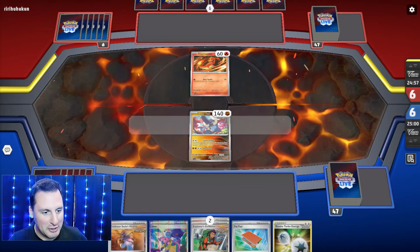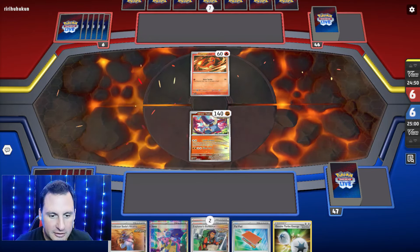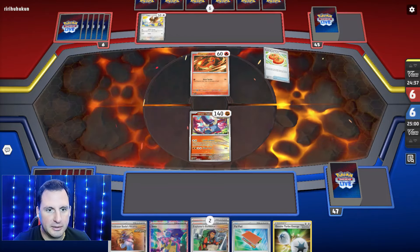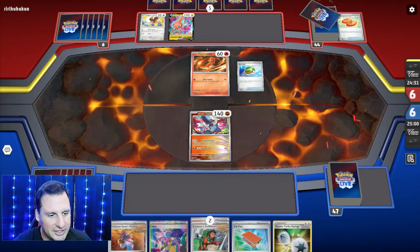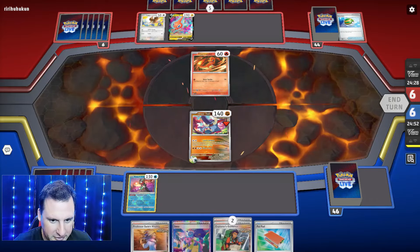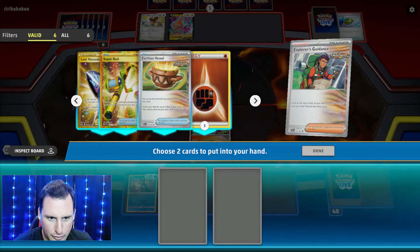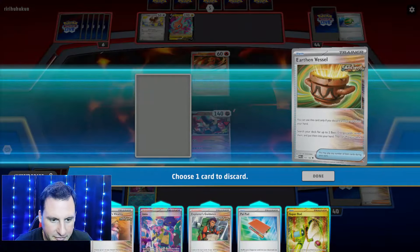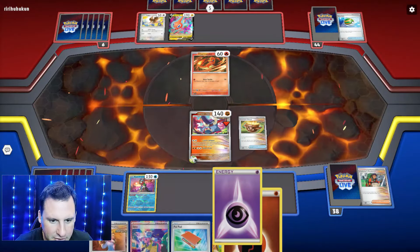Charizard again! We're going to try to mill all these. I do have a Double Turbo and Explorer's Guidance, so I'll run those two. They got Pidgey, Charmander, and probably the Rodom. Explorer's Guidance - let's see what I need. Energy in the discard, sure, I definitely need this. Let's go get this - we'll get rid of Explorer's Guidance. We'll get one of each, just why not, you never know.